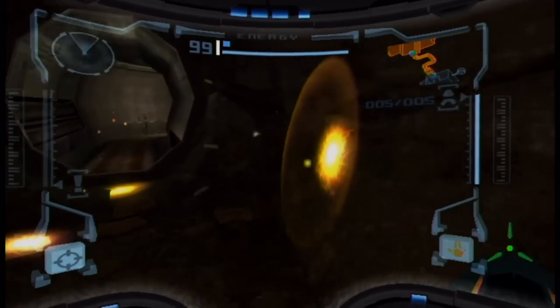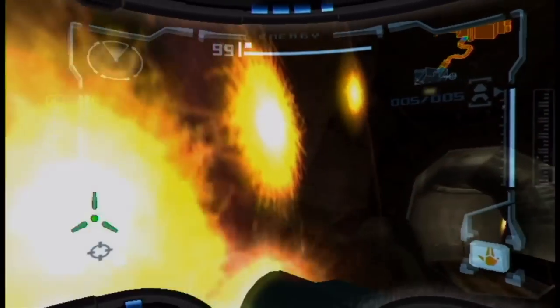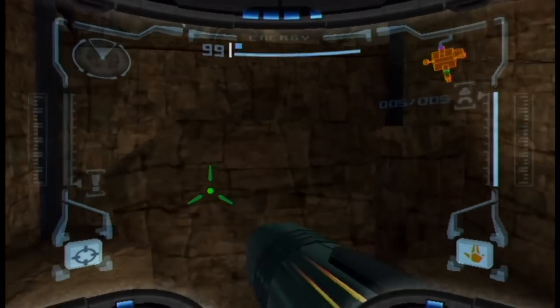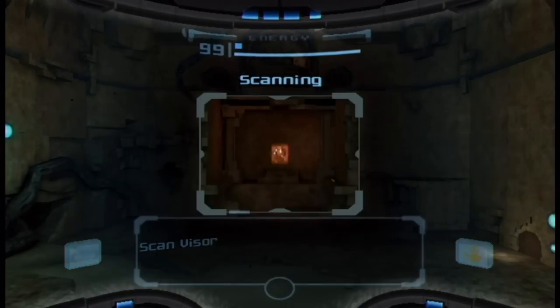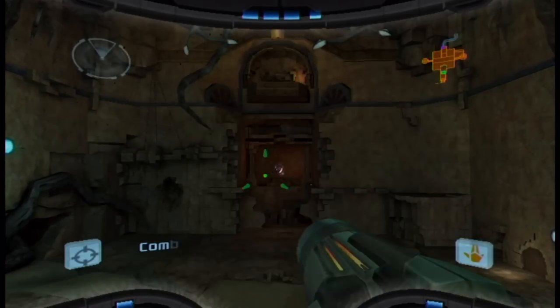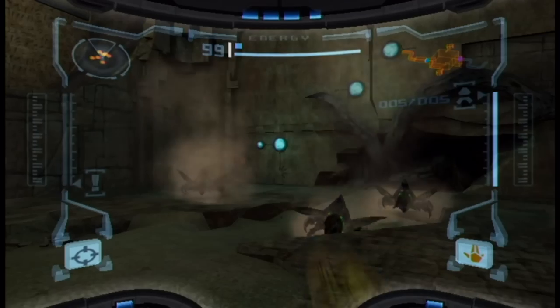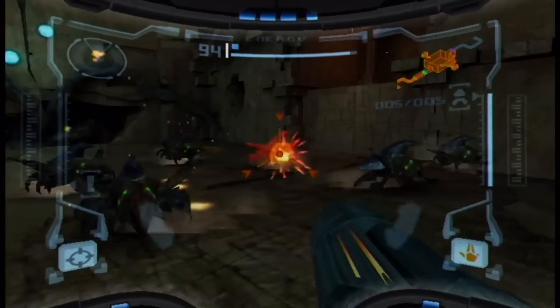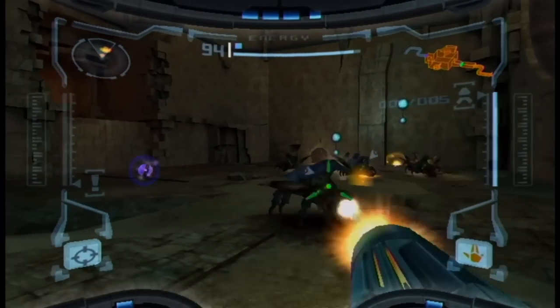This looks prime for a secret or something, because it's a nice dark area in an otherwise really easy-to-see room. There's a Morph Ball slot — oh, I seem to remember this room too. I probably don't want to use excessive force on these things, because I'll need my missiles for later.